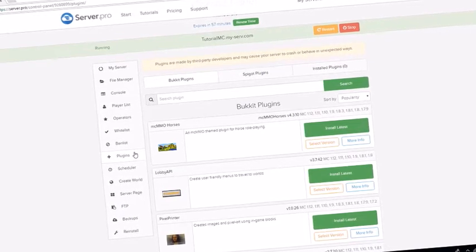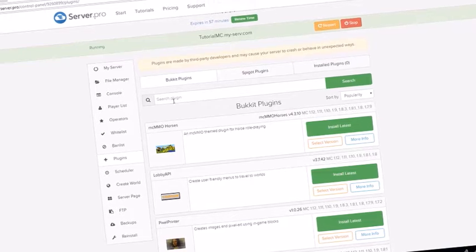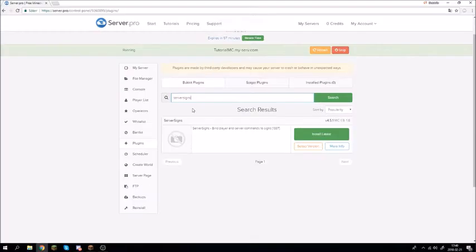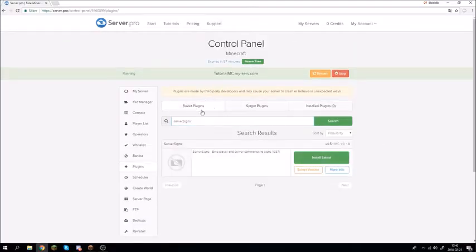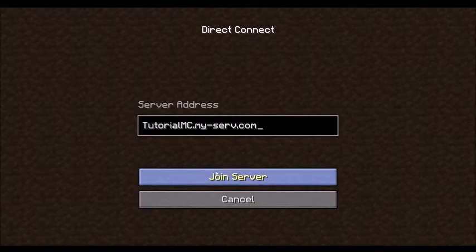So you can search here for ServerSigns. It comes up under Bukkit plugins. Search 'ServerSigns', install it, click restart, then click stop and go back into your server.